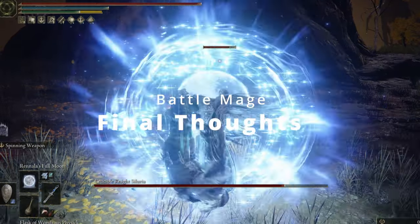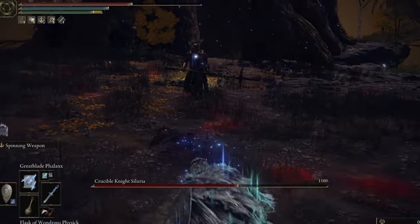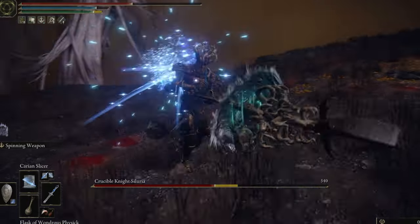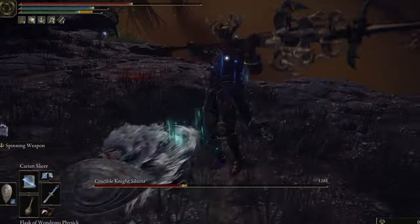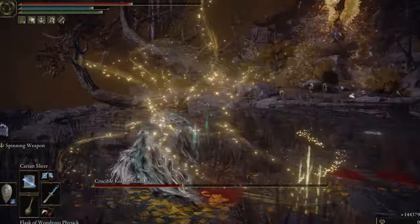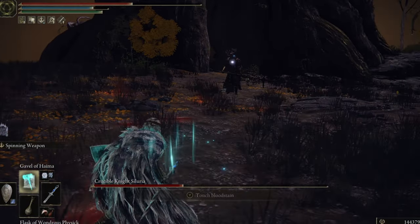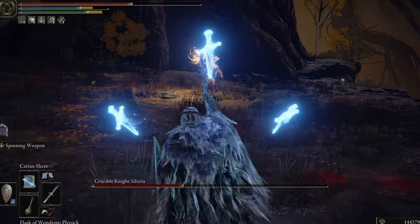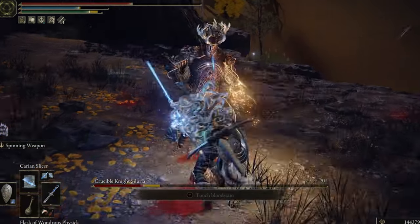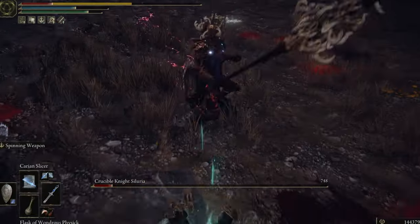For my final thoughts on this build: work out which combos of spells you find useful and set those up in priority order. I love setting up the spinning weapon, catching somebody in it, and while that's going you can swap through your spells and get prepped for what you want to cast next without losing any damage downtime. That's what really hooked me into this build — the awesome combos you can pull off. You don't have to awkwardly run around swapping through spells because you can usually keep one going as you swap.